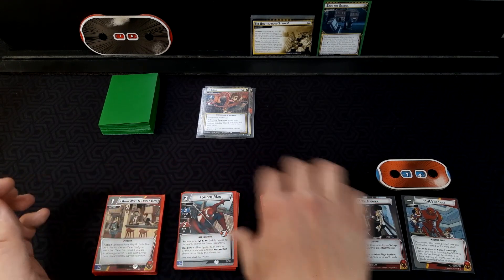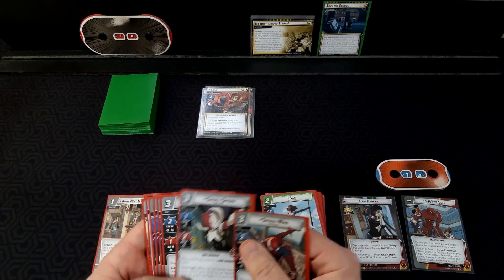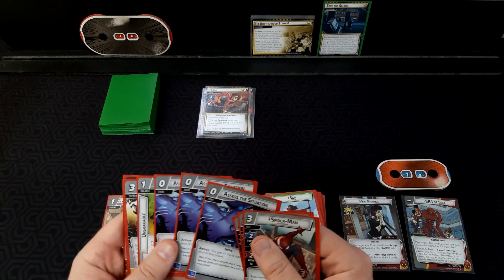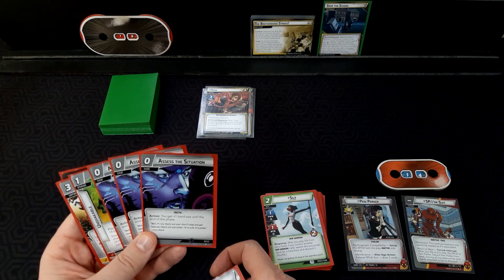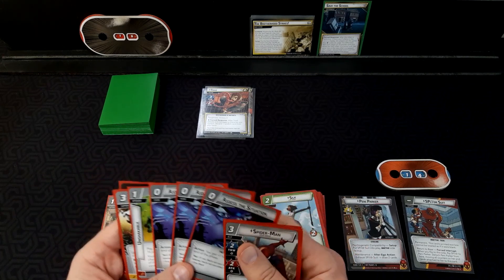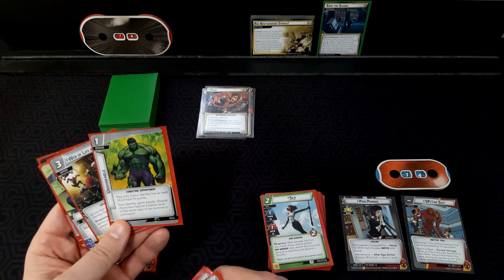For our basic cards, for allies we have Spider-Man Peter Parker, Ghost Spider, Spider-Man Hobie Brown, and three copies of Assess Situation, which helps to address the extremely low hand size that Spider has — especially early in the game, well, forever in the game to be honest.